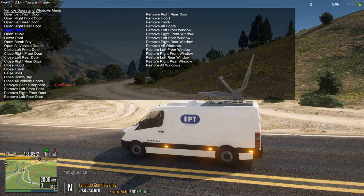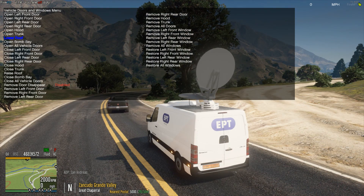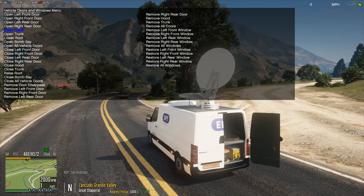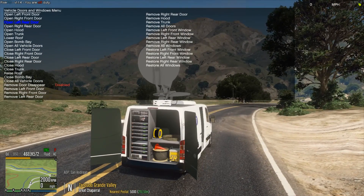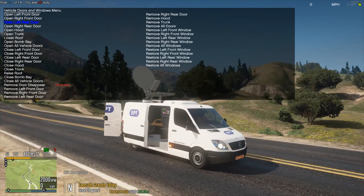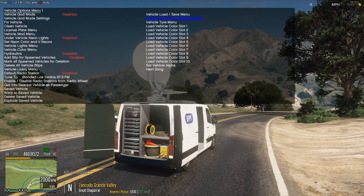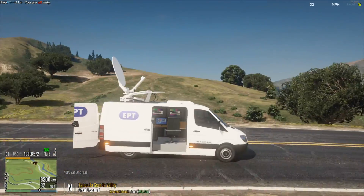Go to vehicle doors in the menu and open all of the doors. We can open the trunk — it technically only opens one side. You can see there is a bunch of technical equipment in there, which is really cool. You've got the side door where you can see all of the TV screens and everything. So you've got all this cool stuff you can play around with. Obviously you wouldn't drive with all these doors open, but I'm doing it anyway.